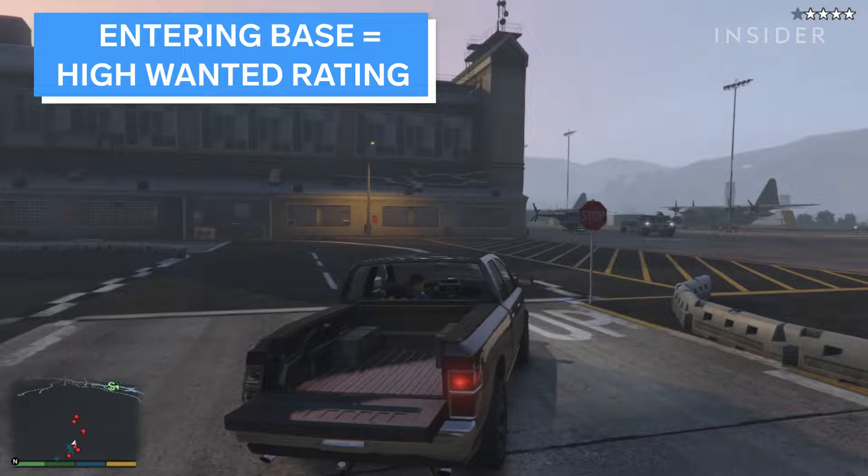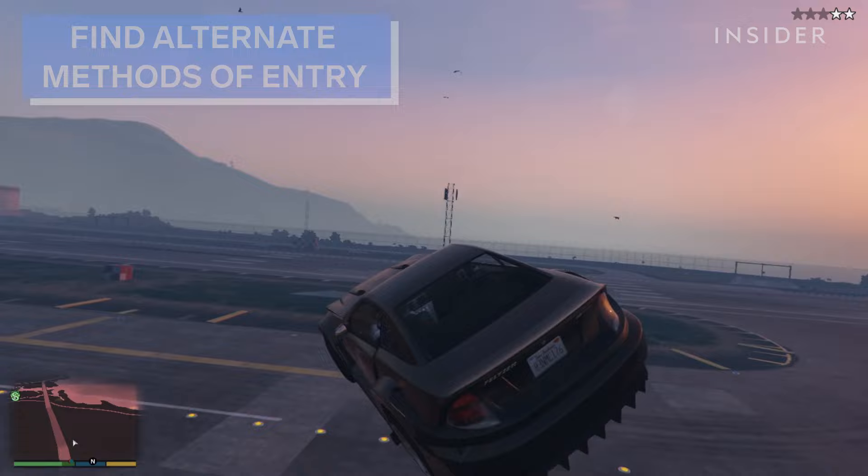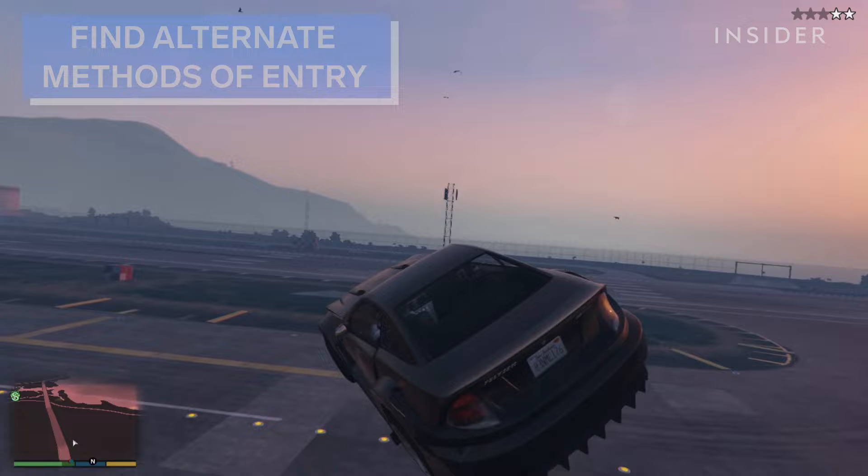Entering or being detected within the military base will immediately give you a high wanted rating. To enter undetected, find alternate methods of entry, such as this natural ramp that can be used to launch yourself inside. If you're lucky, you may stay undetected.